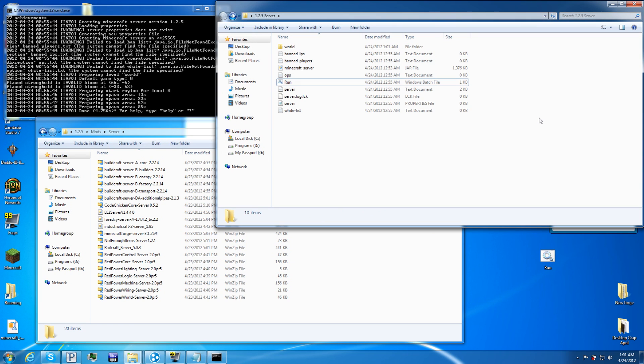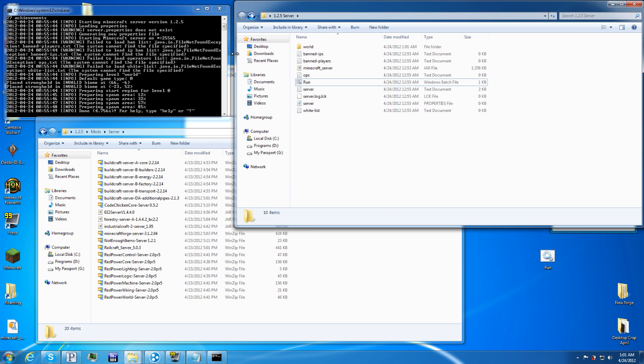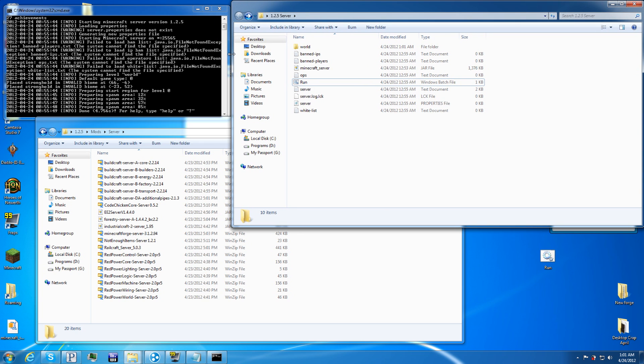That's what a server looks like when it's running on a local machine. The easiest way to connect is to go to Google and type 'what is my IP' — the first result will tell you your IP that everyone else can put into the multiplayer option in the Minecraft client to connect. Generally though, it usually doesn't work unless you specifically forward a port.